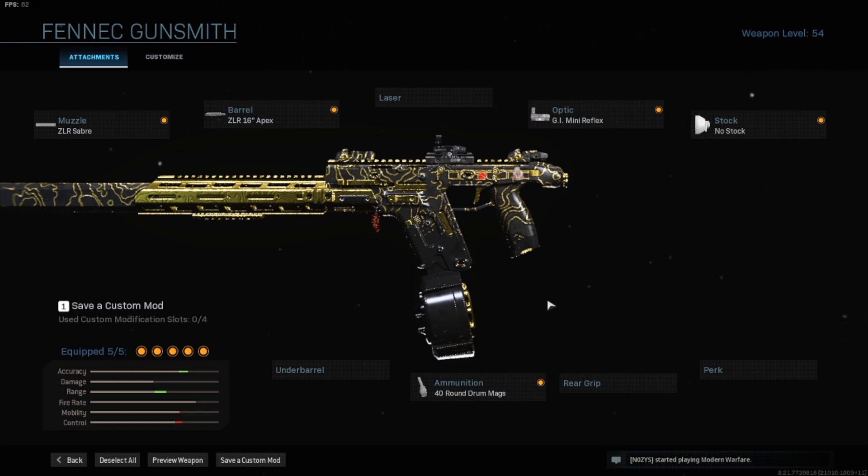The 40-round drum mags sound pretty big, but this gun literally eats through those 40 bullets so quickly that it gets a little annoying. You're going to get annoyed at how fast this gun goes through ammo, which is why you're also going to want to run Scavenger with this loadout — especially if you're someone who can stay alive for a long time, you will eat through ammo very fast.